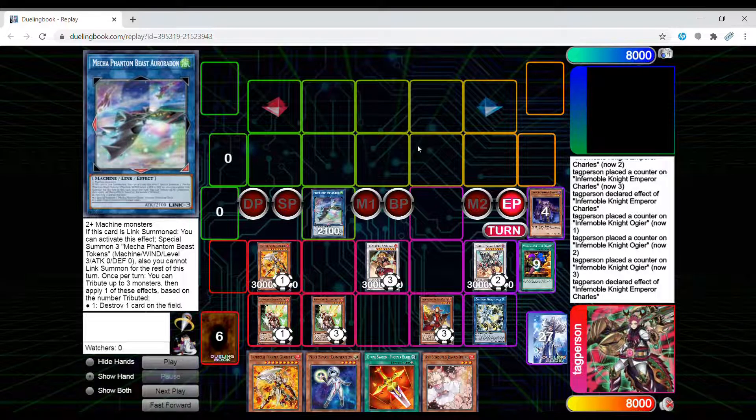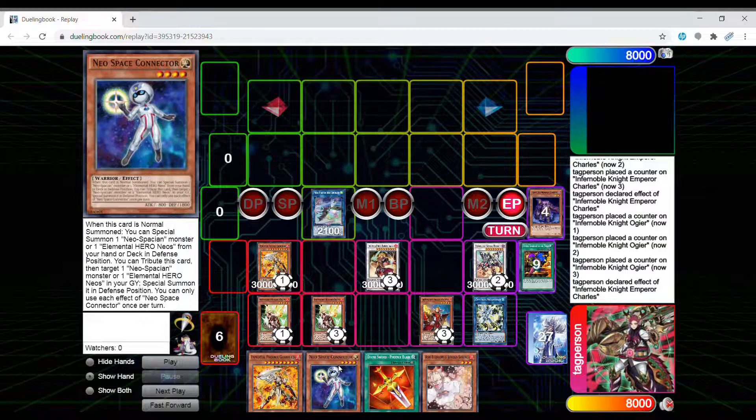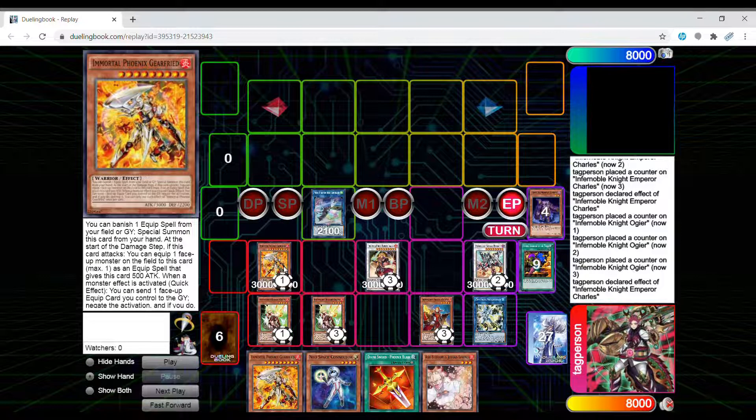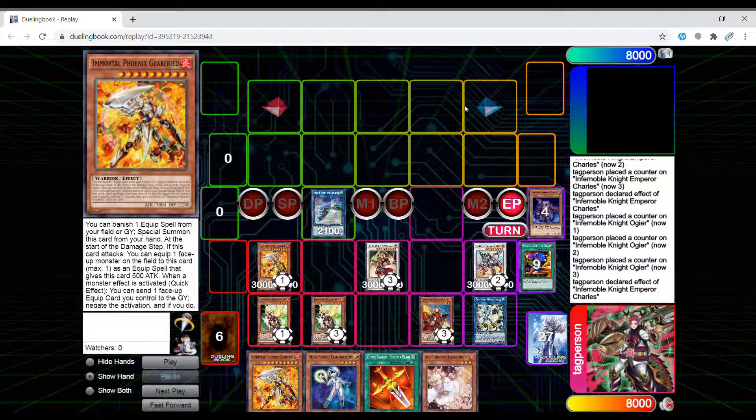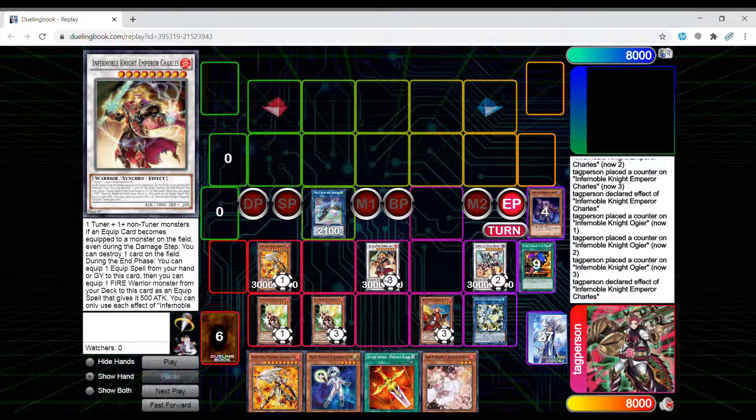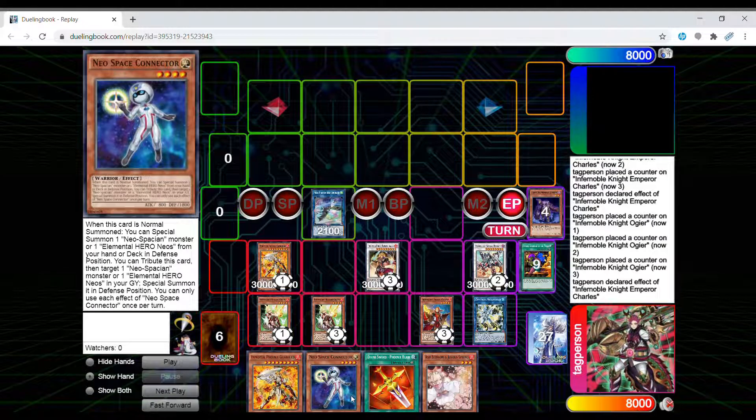So this is the typical end board. You can bring this board out pretty consistently as long as you open the two-card combos — a way to get to Ogier plus Durandal, or Ogier plus Renaud. The Isolde combo of just two warriors: if you open just Space Connector and nothing else, no extenders, you can still end on this board minus Gearfried. It's still a pretty strong board and gives you a lot of card advantage because you still have four cards in your hand. If your opponent breaks your field, most of the time they'll waste so many resources that by the time it's your turn, they'll have a very subpar board with no negates or maybe one negate, but you already have follow-up — you search two cards from your deck and draw a card, starting turn three with five cards in hand.